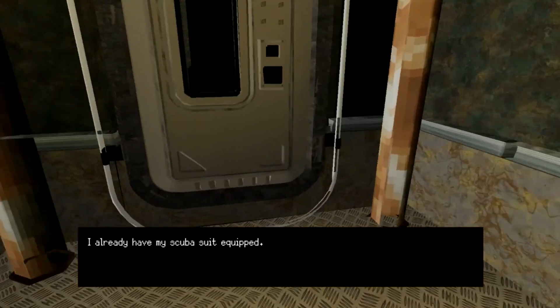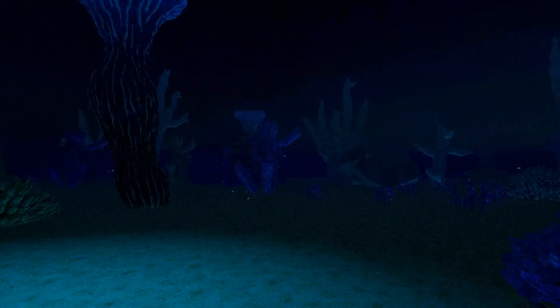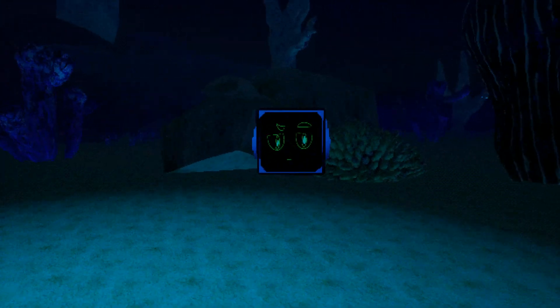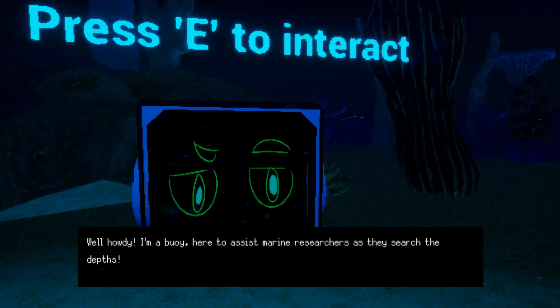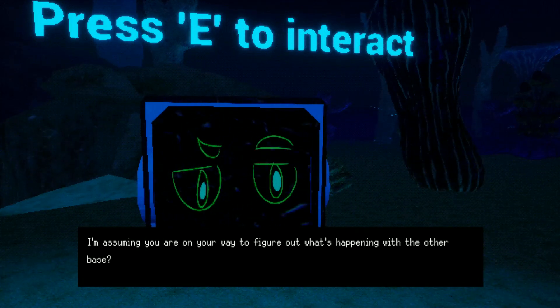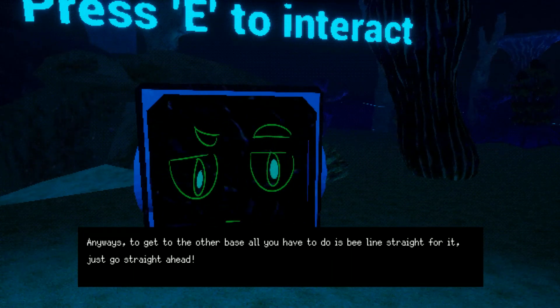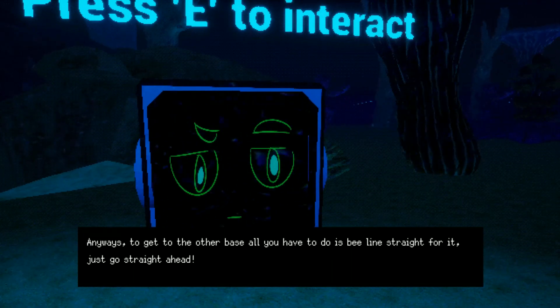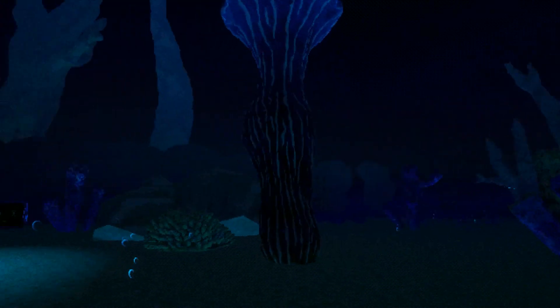Hold E to enter the abyss — we enter the abyss now! Our facility was quite large, nice. Oh hello! This is giving me SOMA vibes. 'I'm a buoy here to assist marine researchers as they search the depths. I'm assuming you are on your way to figure out what's happening with the other base. To get to the other base, all you have to do is beeline straight to it — just go straight ahead. Safe travels!'